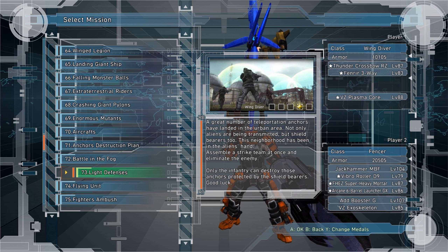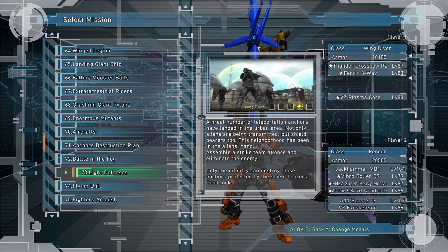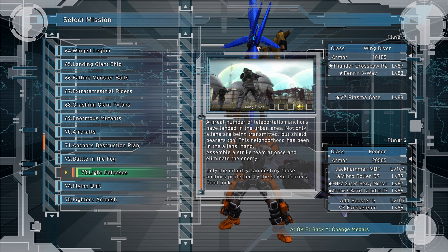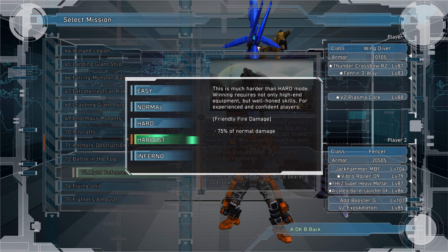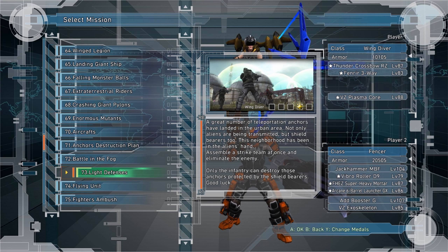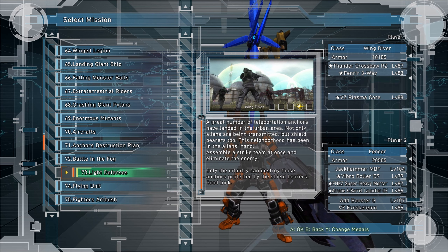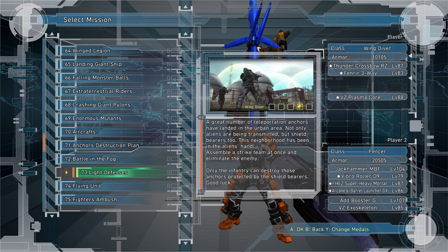To conclude, the best way is to play on hard in split screen — for example, the fencer and wingdiver together, and then another playthrough with the ranger and air raider. This way you will unlock easy, normal, and hard completion. And later on you play split screen on hardest and inferno. This way you cut the required playtime in half.